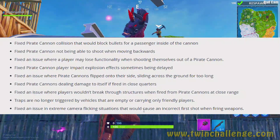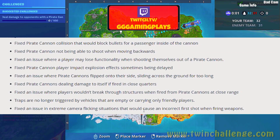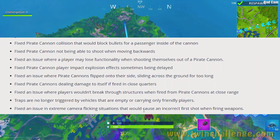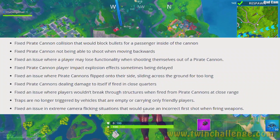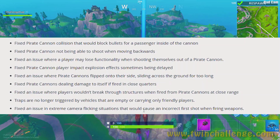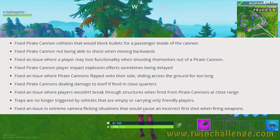Additional pirate cannon fixes: fixed player impact explosion effects sometimes being delayed; fixed cannons flipping onto their side and sliding across the ground too long; fixed pirate cannons dealing damage to themselves when fired in close quarters — this was happening if you fired inside a house where it could ricochet; and fixed players not breaking through structures when fired from pirate cannons at close range. Traps are no longer triggered by empty vehicles or friendly-only vehicles.